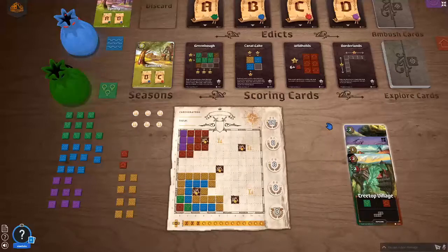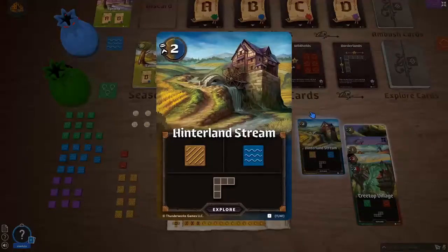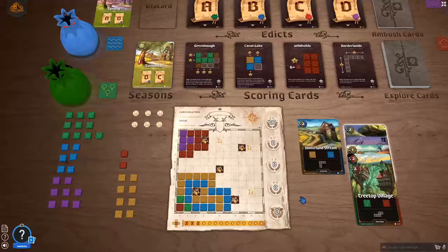And now comes probably the last card for summer — we are at two, three, five, seven. So here comes the last card for summer, and it's the Hinterland Stream: water or farmland. I'll take the water — it fits really great over here and will give me lots of additional points for scoring card B. This round went really well. I'm actually quite surprised — I've never had a season go so smoothly with the ambush card and with the other cards coming up to get scored.